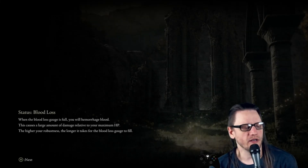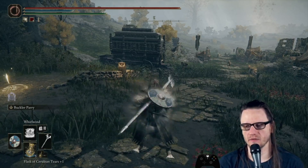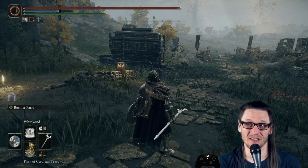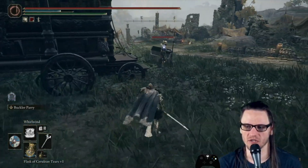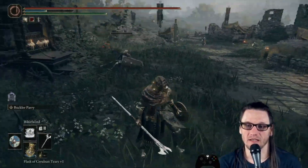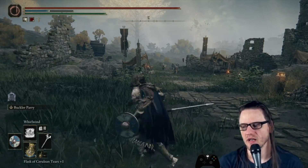Next we have Whirlwind — your first extremely powerful close-range spell. There's a pretty significant difference between the non-full-charge and the full-charge versions, because of how long the whirlwind lasts on the full charge. The amount of damage you get out of it is quite high — it's kind of crazy strong. A regular cast can be blocked out entirely, but the full charge version cannot.